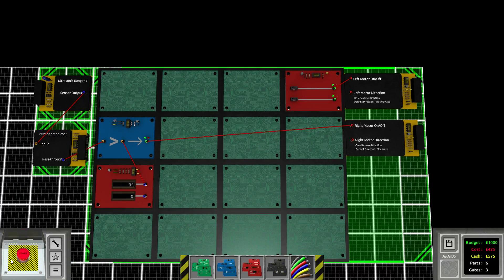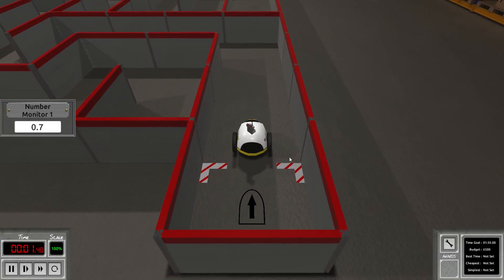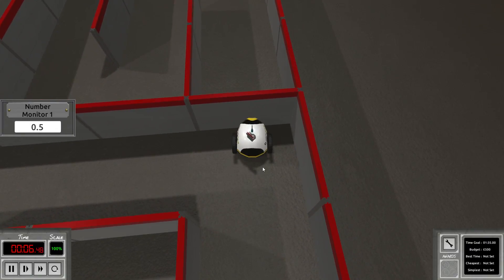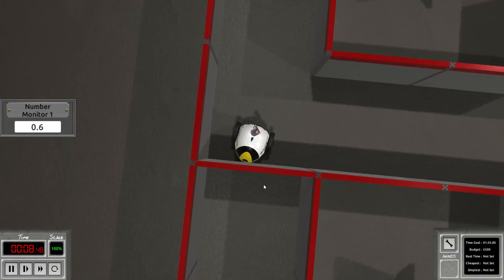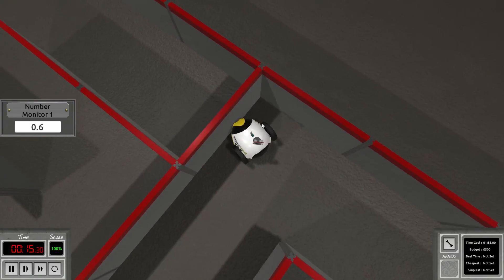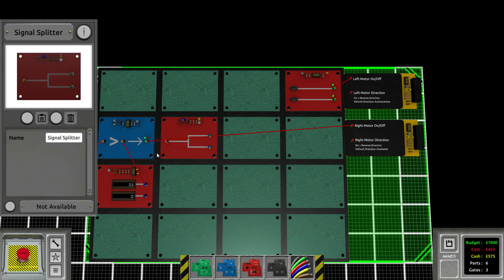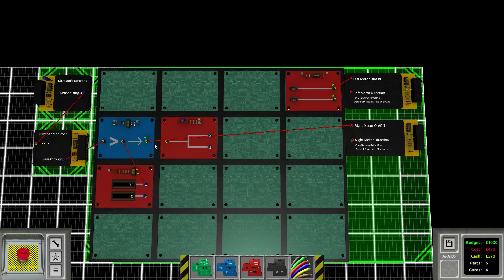Let's see what that actually did. We're going straight and measuring 0.7. Now it's going below 0.5 and we are not turning because the left wheel is still going. Right at this point, we would have to make the left wheel switch around. Let's use a dual switch, and with that condition we want to reverse the left motor direction. Let's test this again.